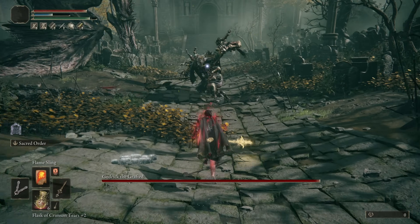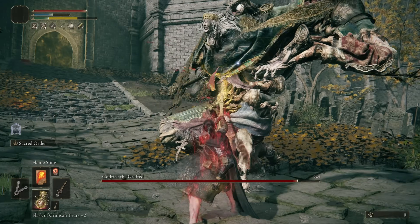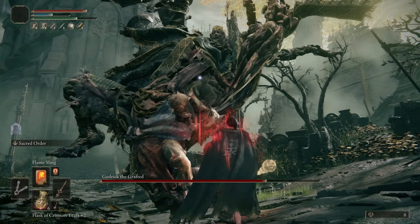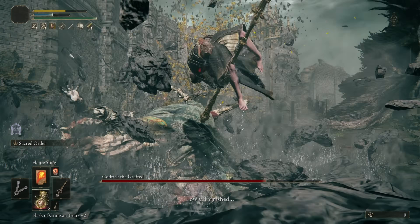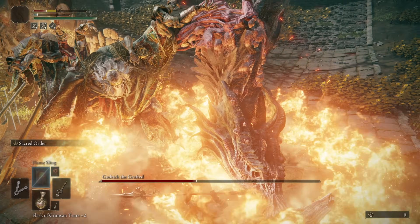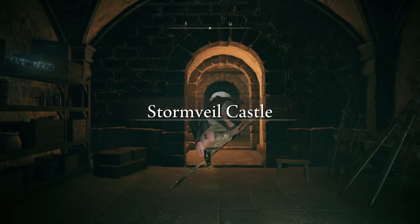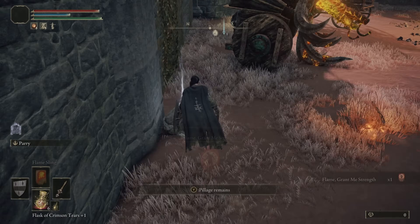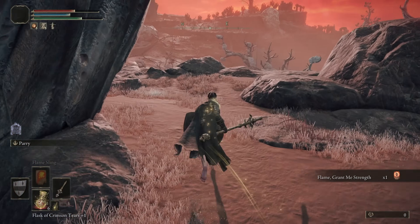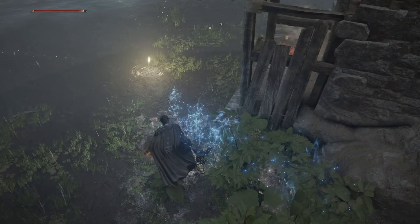Latenna is an amazing archer with incredible range — she turns enemies into pincushions. Her only weakness is she can't move. Feeling confident with our new companion, we took on Godric the Grafted. I died alone and was too stubborn to level Vigor because I will literally do the opposite of what someone tells me. After losing to Godric, Shadowheart needed to go on a walk. She met a dog, then found a new incantation called Flame, Grant Me Strength — adding 20 extra physical and fire damage.